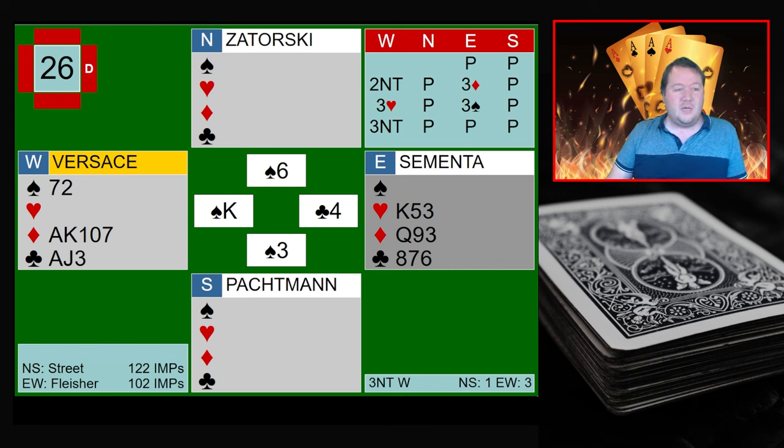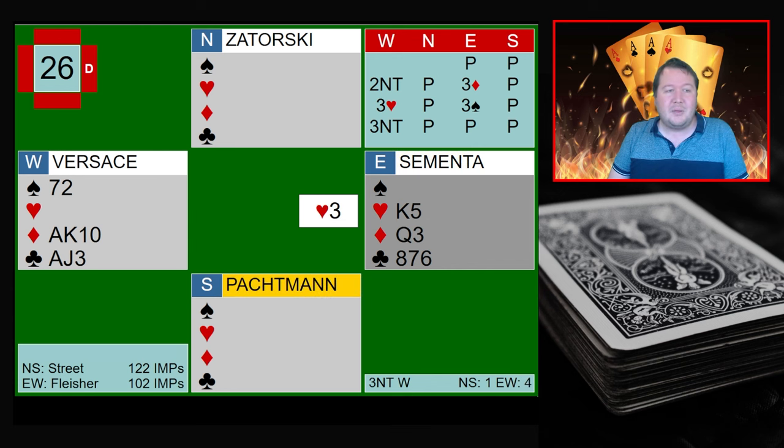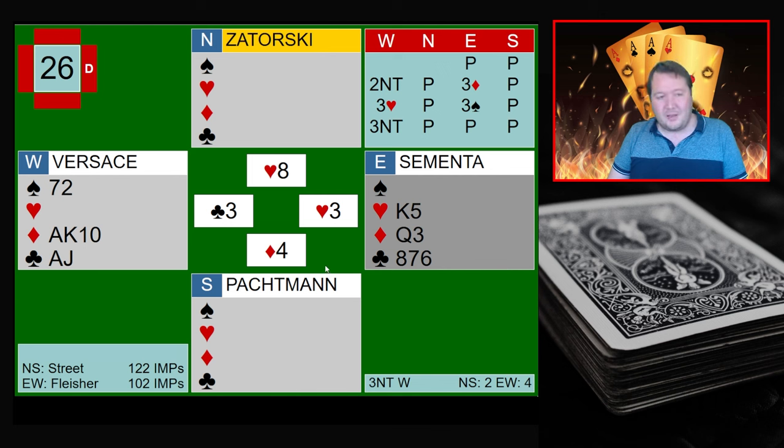What Versace did is lead a low diamond and put in the nine, finessing North for the jack, to generate an extra entry. So when that wins, they can play a heart — and if hearts were three-three, they'd still have the queen of diamonds as an extra entry. Here the hearts weren't three-three, so you're doomed and going down.